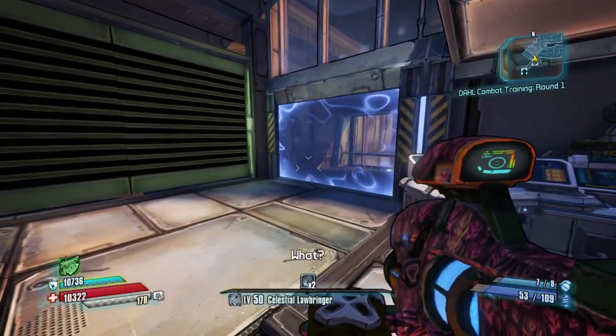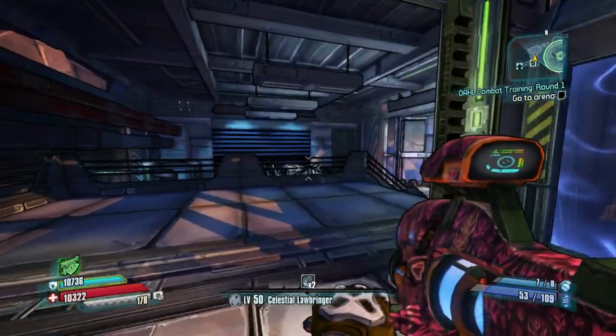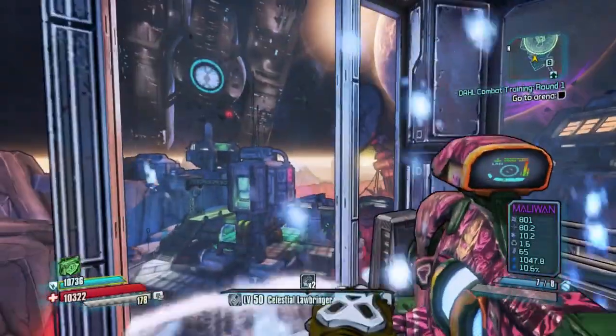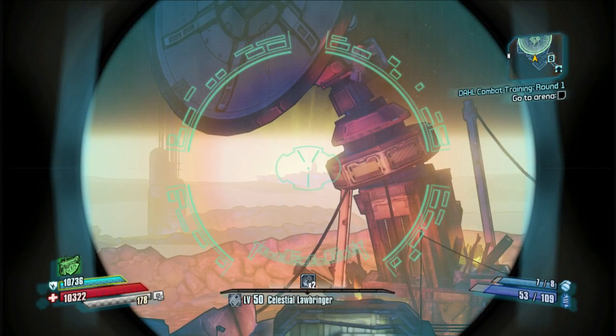Hey everybody, what's going on? Barro here, back inside Borderlands: The Pre-Sequel. Today we've got a little interesting Easter egg that was actually found by Dave's Pineapple. You can find his link in the description below. Be sure to go check out his channel and subscribe to him. But did you know that Sanctuary is on the moon?